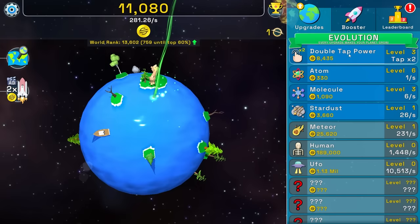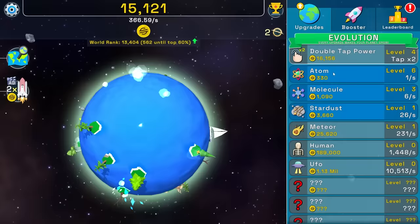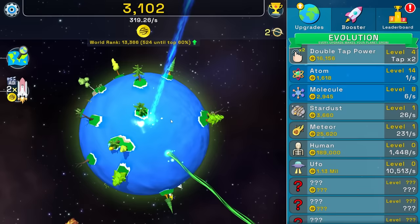And I think we can buy a meteor now. I guess I can do another double tap so I can just spam things even better. Meteors are spawning into my world. I'm at a nice solid 400 money per second. And my planet is evolving nicely. So let's buy a few more atoms and get some molecules rolling in because they're kind of cheap too. I can buy a double tap again — that's level five now.